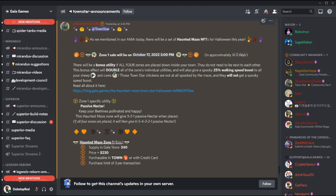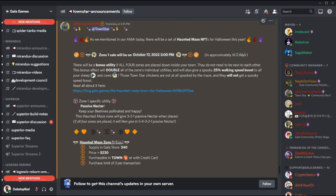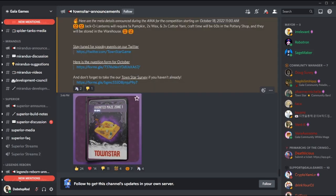In this video I'm going to talk about the Haunted Maze NFTs, including utility, price speculation, and my personal opinions. The TownStar team announced four new NFTs coming to TownStar, one sold each week for the next four weeks. These are part of the Haunted Maze set, featuring four different zones. Collecting and placing all four NFTs in your town grants two additional buffs: the first doubles the effect of all four NFTs, and the second grants a 25% movement speed bonus for all cows and sheep.